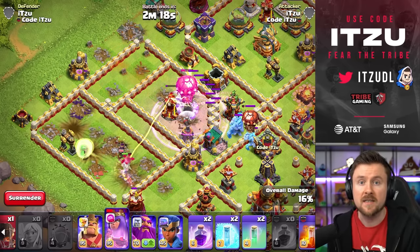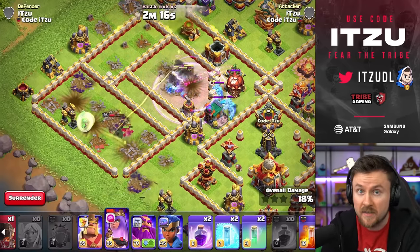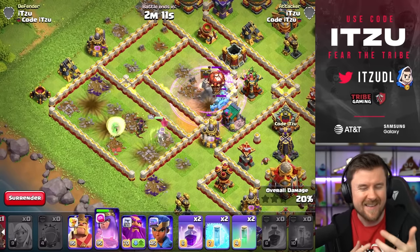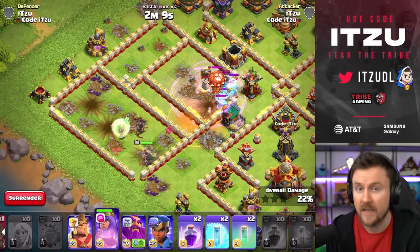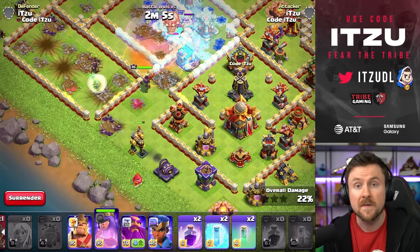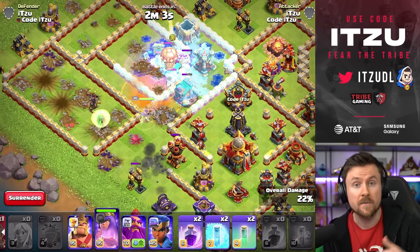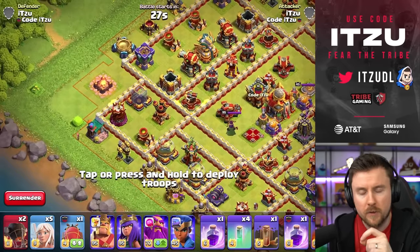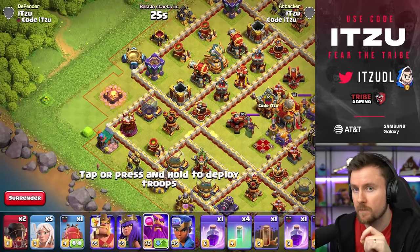Another important thing: targeting defenses includes defensive heroes and the defensive Clan Castle — those count into that category. As I said, it kind of works like the Royal Champion, who only targets defenses and also targets the defensive Clan Castle or defensive heroes. So overall, for sure, with the Queen it's a really nice pet to use.